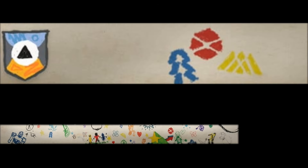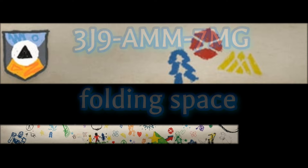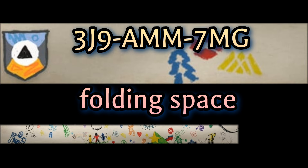These emblems are emblem codes you have to go redeem on Bungie.net. So our first one is Folding Space, and the code is 3J9AMM7MG. That is our first emblem code.